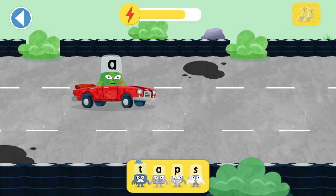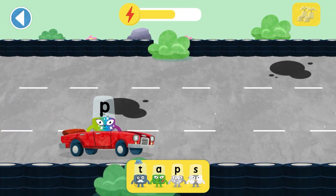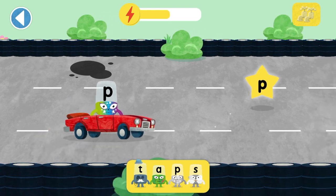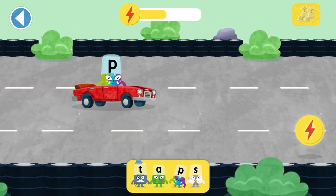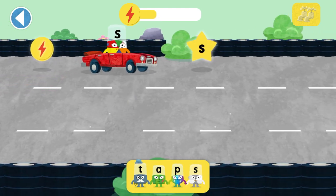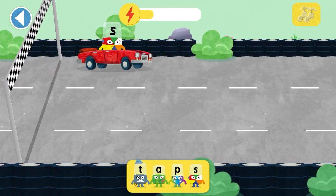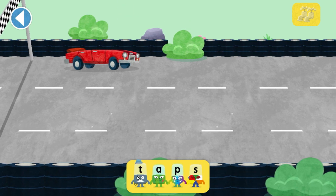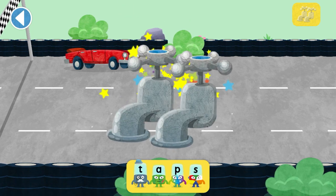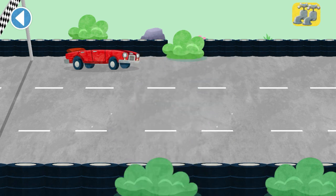What's the next letter? Hooray! Can you find this Alphablock's letter? P, P. Amazing! Can you find this Alphablock's letter? S. Brilliant! T-A-P-S. Taps. Amazing! You're a speedy Alphablox racer! Well done! You've unlocked a sticker! Try to collect them all!